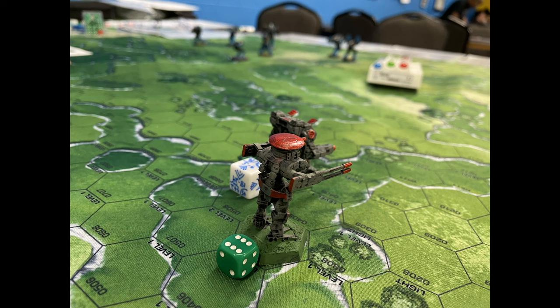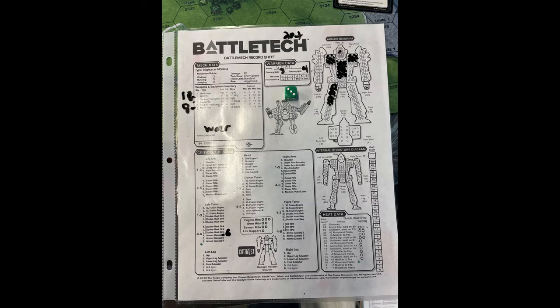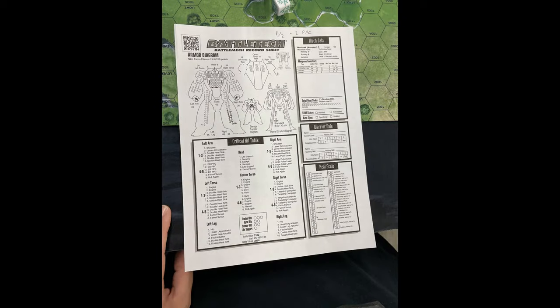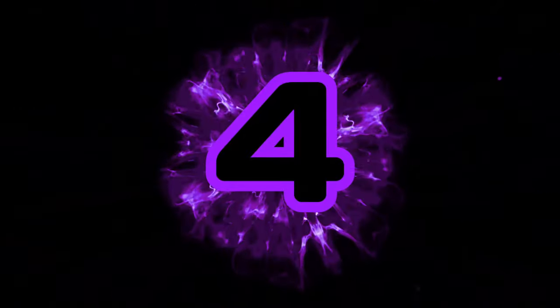In round three, my Night Star got shot up, my Hunchback took some fire, and my Locust got obliterated without firing a single round. I returned some fire and shot up the Warhawk a bit more. But it really felt like the Clans were dishing out far more firepower than I was. Most of my mechs weren't yet in range of their weapons, which is why I was rushing up the middle with the Night Star and Catapult. Except for maybe his Linebacker, most of his mechs could shoot at me with those incredible clan weapon ranges. I took more damage on the Night Star including a headshot, hits on the Hunchback, and of course the Locust was destroyed.